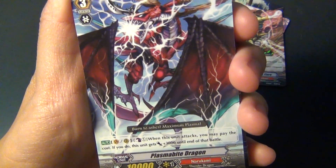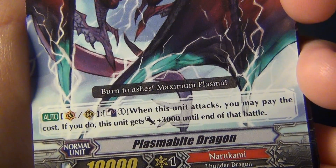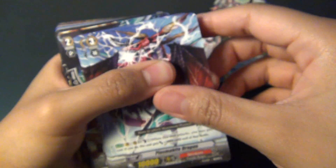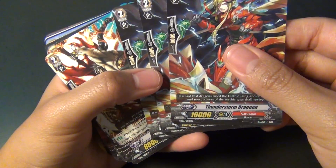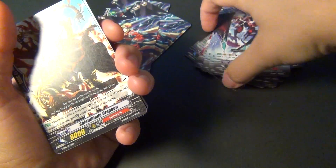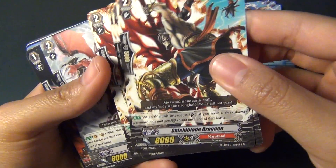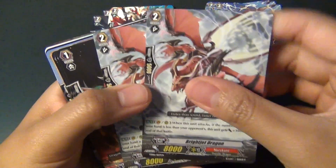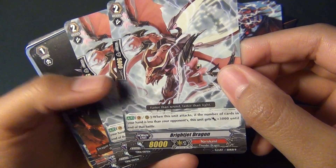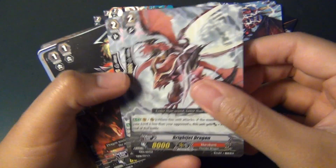Grade 3, Plasmabite Dragon: Counter Blast 1, when this unit attacks you may pay the cost, it gets plus 3,000. You have three of those. For your grade 2s, you have 4 Thunderstorm Dragoon — these are your 10K grade 2s — and 4 Shield Blade Dragoon, your Superior Intercept. And 2 Bright Jet Dragon: when this unit attacks, if the number of cards in your hand is less than your opponent's, this gets plus 3,000 until the end of that battle.